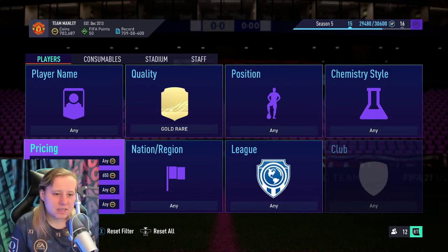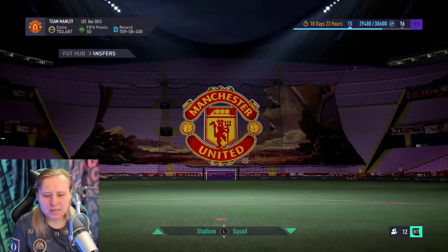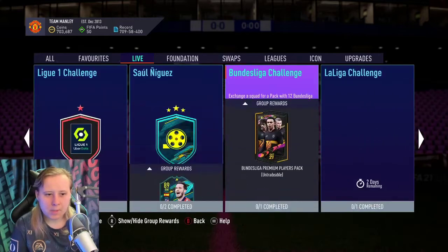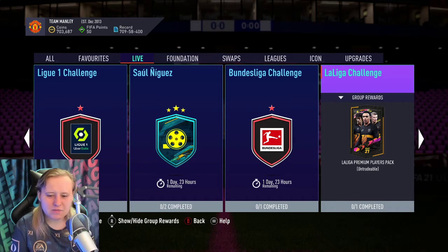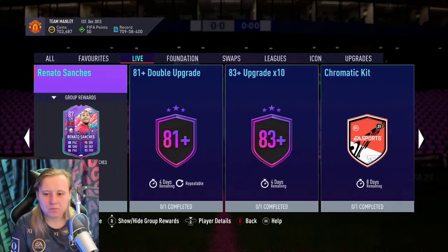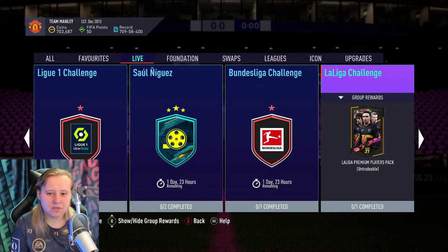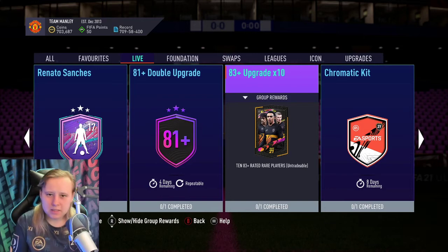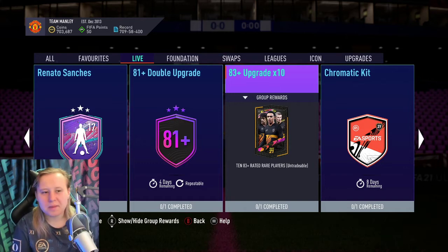Let me quickly check the SBCs — they've actually released some now: Premier League and La Liga premium players packs. I recommend doing these as they put extra players back in your club and give you a chance at packing a TOTS from that league, especially if you open during community TOTS when there are a few from each league. They also released an 81 double pack and an 83 upgrade times 10. Normally I'd open the 83 upgrade for a video, but there's nothing great in packs right now, so I'd recommend saving it for the Team of the Season you care about — for me that's the Premier League.